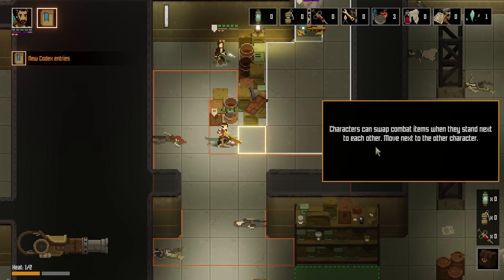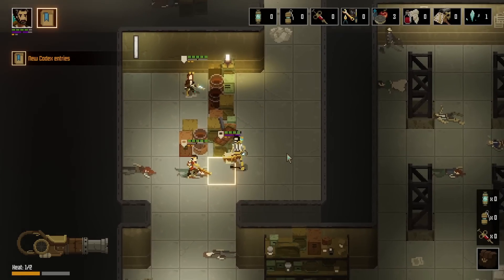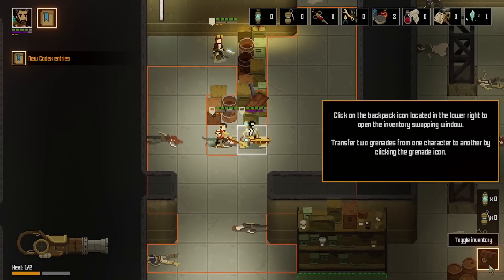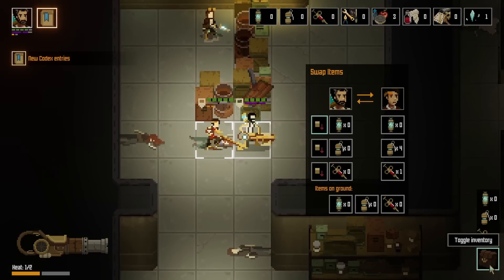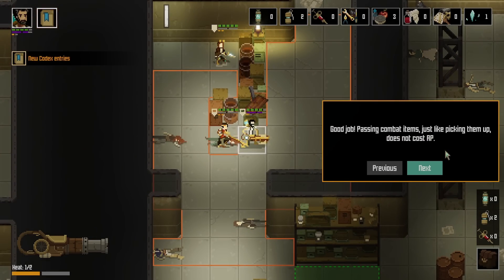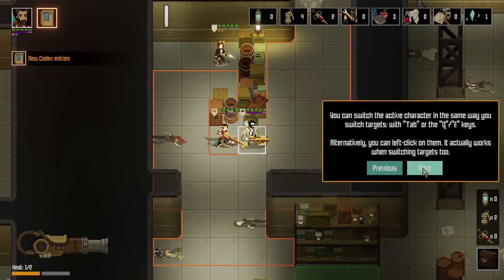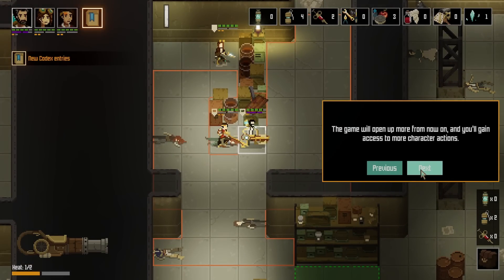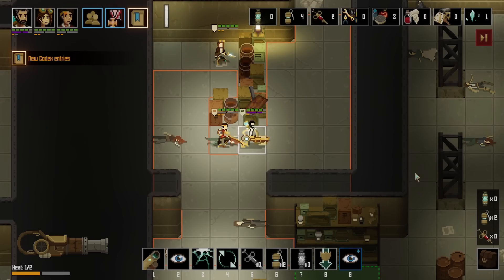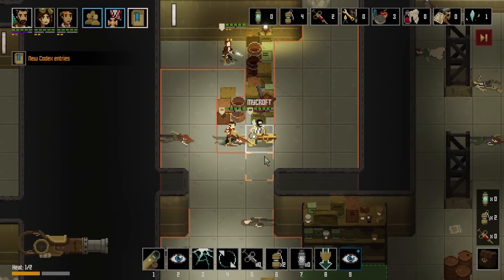Characters can swap combat items when they stand next to each other. Click on the backpack icon in the lower right to open the inventory. Transfer two grenades from one character to another by clicking on the grenade icon. Passing combat items, just like picking them up, does not cost AP. You now have more characters under your control — you can switch active character the same way you switch targets, so Tab. The game will open up more from now on. Remember, your goal is not to kill as many enemies as possible — your goal is to escape the level. Why not both?